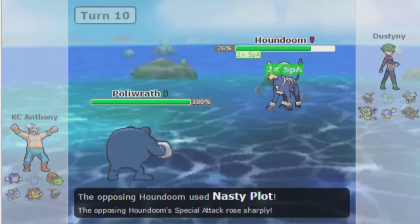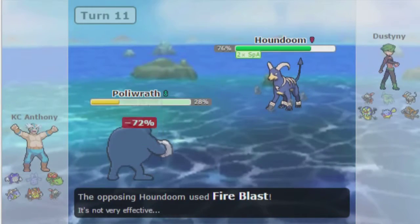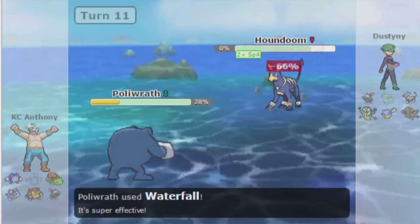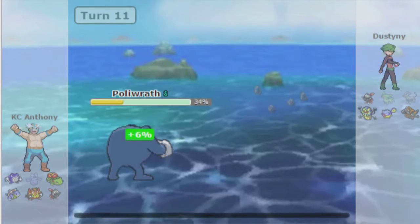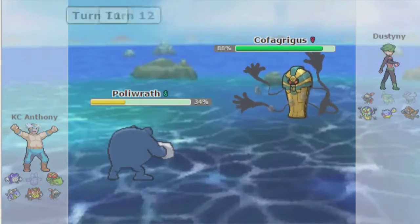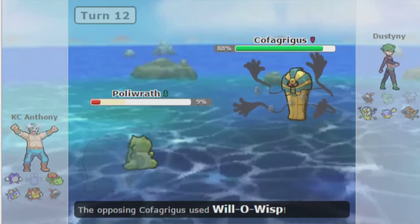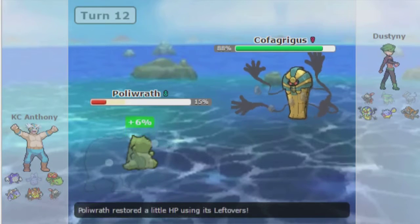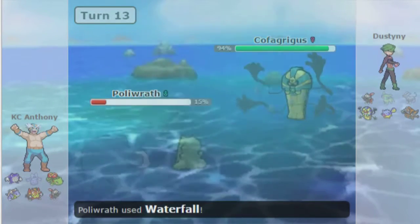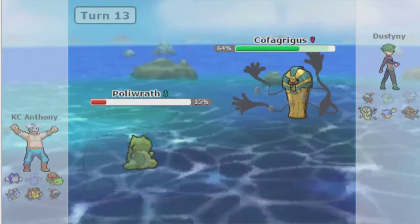I have Rocks up on his side, so I'm going to be able to wear down Houndoom, Sneasel, and Qwilfish will be very low when it comes in. Unfortunately, I have to use Poliwrath not to its full potential, because he still has Chandelure and Qwilfish around, which will Intimidate it. I Sub on a switch, but I'm still not going to do very much because this is a Chandelure and I am a Poliwrath.